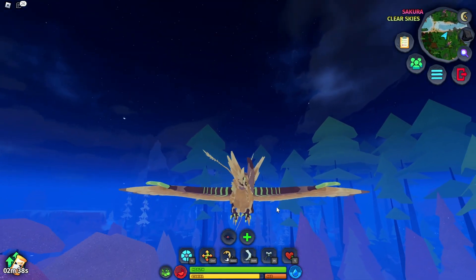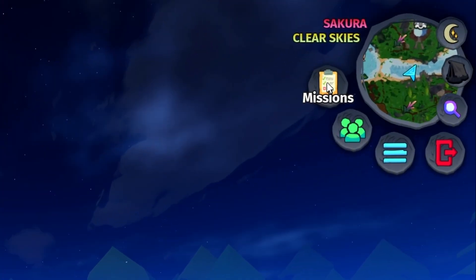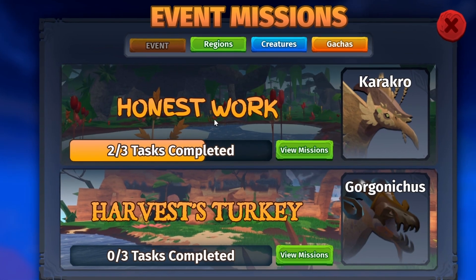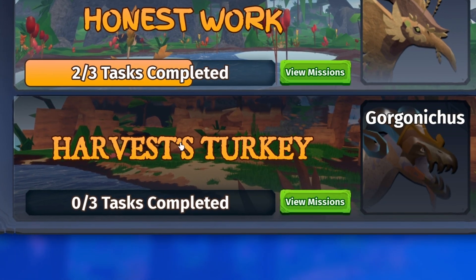What's up guys, it's Cali, and in this week's update to Creatures of Sonaria we have a brand new event. They're calling it the Harvest Event. If you go to the missions tab up here, we got 'Honest Work' — this is how you're going to get the new Karakro creature — and then we have the Gorgonish creature.